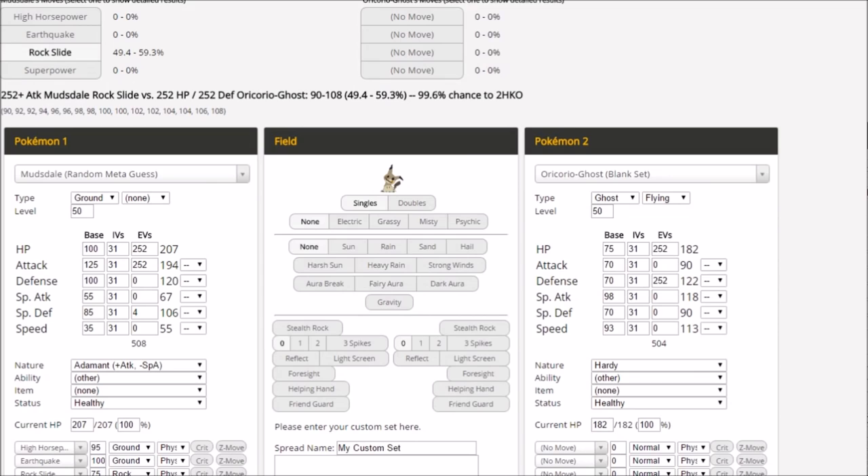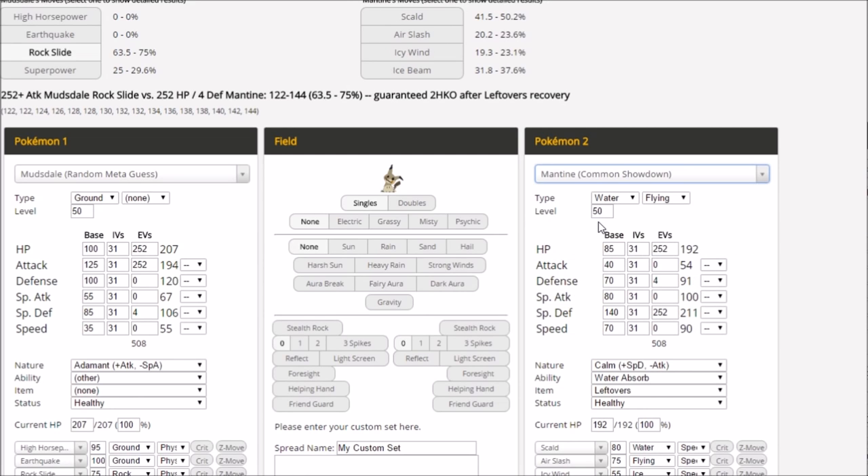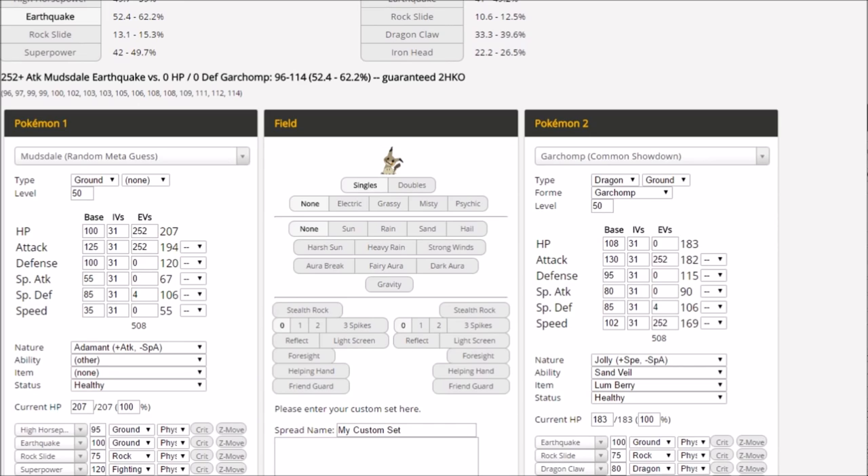Let's check out some damage calculations for Mudsdale. How do we do against flying type Pokémon with rock slide? Against a standard flying type like Oricorio, maxing out HP and defense as the worst case scenario — base 75/70 flying Pokémon — we still two-shot them on the rock slide. Even against something like a 90/90 with zero EVs — 95 base HP, 95 base defense — rock slide still comes through. Mudsdale is a bruiser, so two-shotting is the goal rather than one-shotting. Even Mantine gets two-shot, and the scald comes close to threatening us but it's a really weird matchup. Rock slide damage against flying types really adds up.